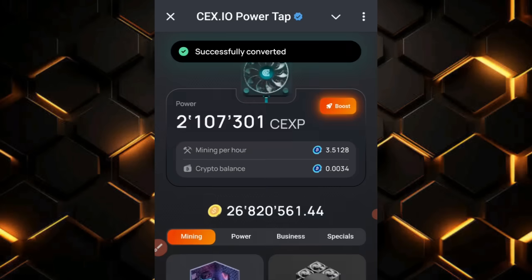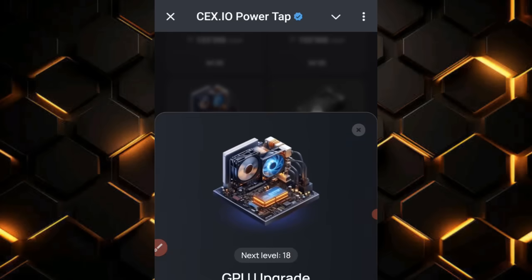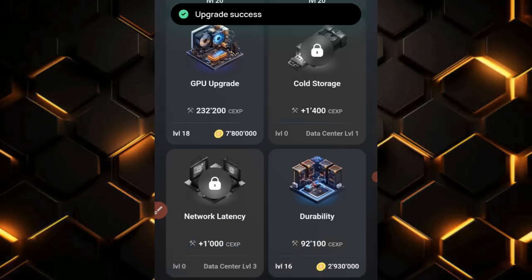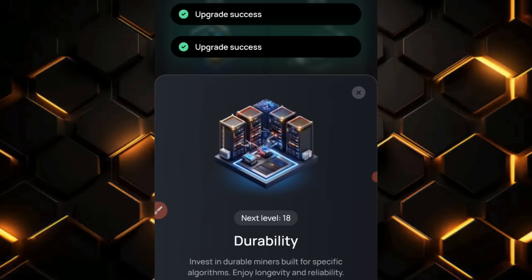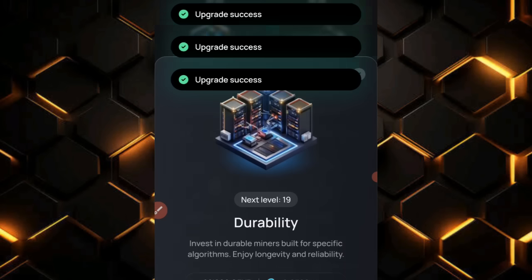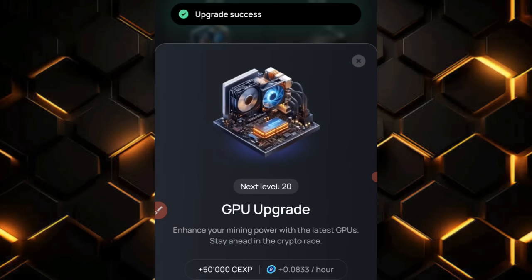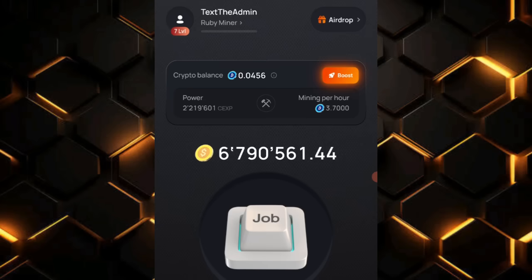Once I click on Convert, I'll go straight to the Mine section and upgrade some of my cards instantly. This is something you should do every time you claim. Watch till the end — in a matter of minutes I'll show you how to get some Telegram Stars in your account.